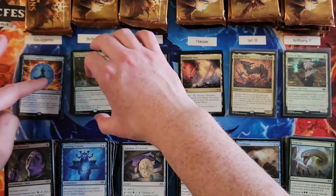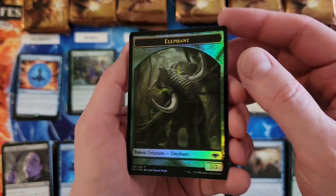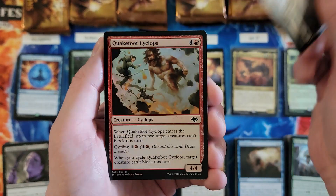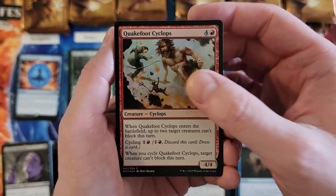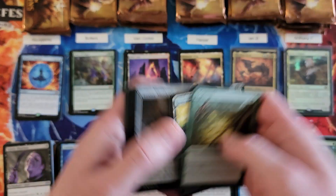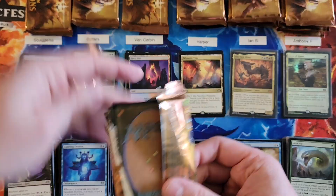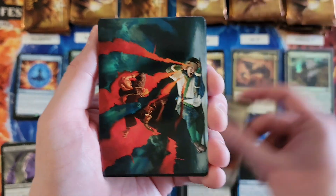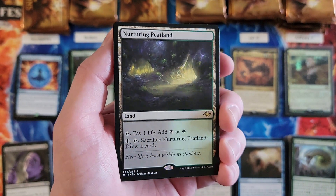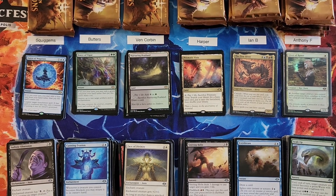Then you're up Ven, wanting something spicy. Quake Foot Cyclops Foil, Fire Islet — that's a zero. Next pack: Nurturing Peatland — so we've got four of the Horizon lands already. That's pretty much back-to-back good packs right there. And you're now also at an eight, so you're clearly now going for the low.